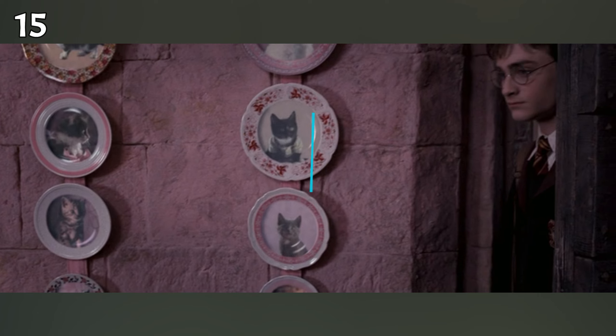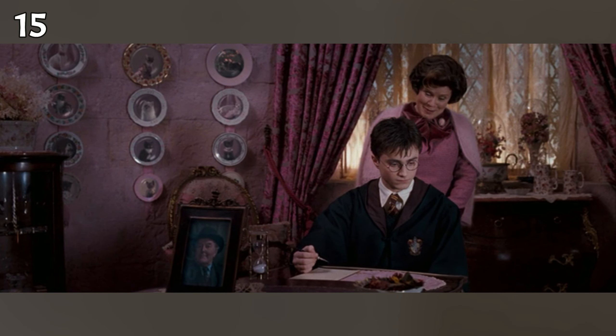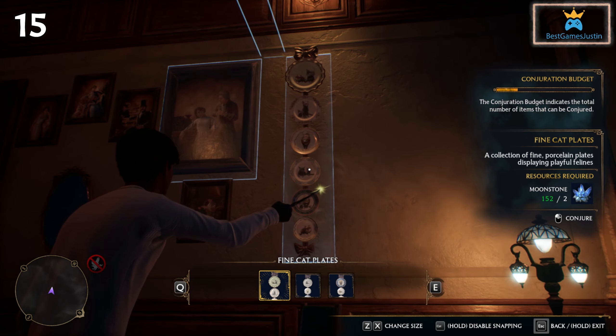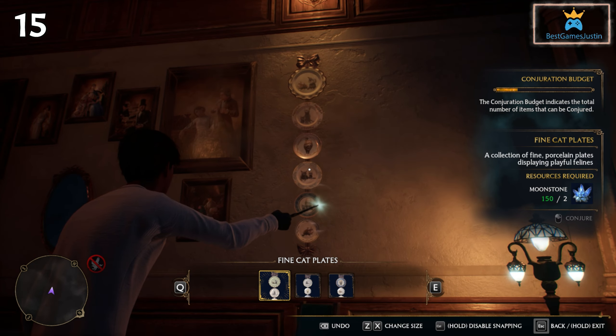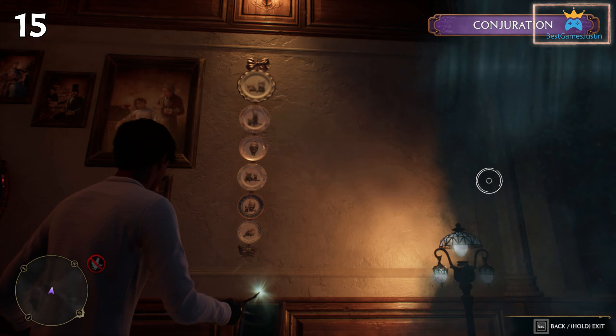In Harry Potter and the Order of the Phoenix, in Dolores Umbridge's office, we notice a lot of wall hangings with cats. There are also unlockables in Hogwarts Legacy and you can hang them in the Room of Requirement. The moving cats on them replicate well the ones from the movie and are an interesting easter egg to discover.